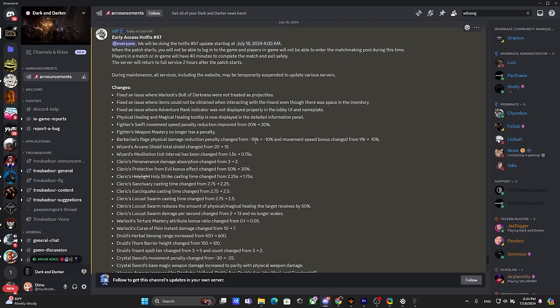Barbarian Rage physical damage reduction penalty changed from 15 to 10%. Unreasonable change — Rage is already the most used perk, you should not buff this, you should buff the stuff that's never been touched. Congrats to all barbs out there, but still, just buff the other stuff. Blood Exchange — maybe. Only one person in the whole Dark and Darker community uses that, and that's Kinnipede.